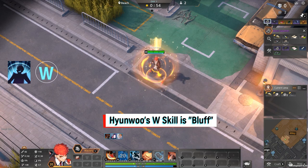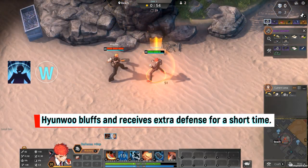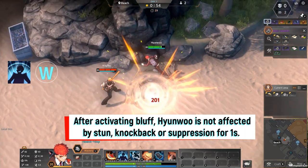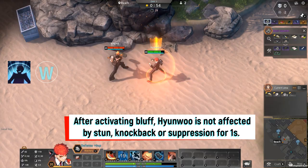Hyonu's W skill is Bluff. Hyonu bluffs and receives extra defense for a short time. After activating Bluff, Hyonu is not affected by stun, knockback, or suppression for one second.